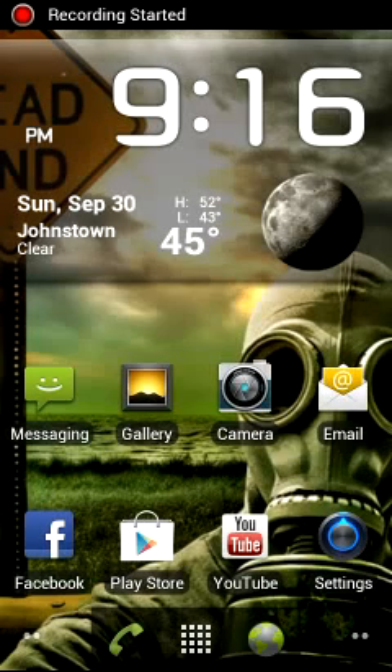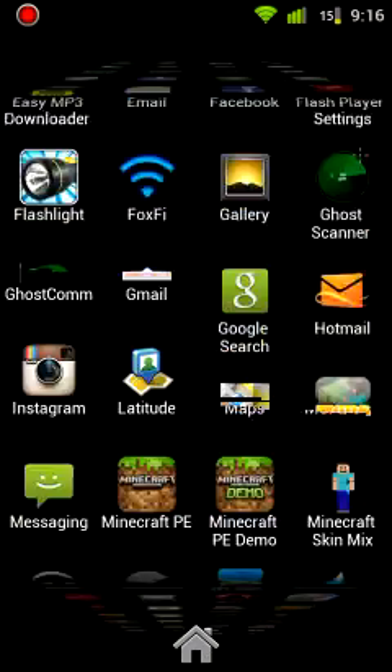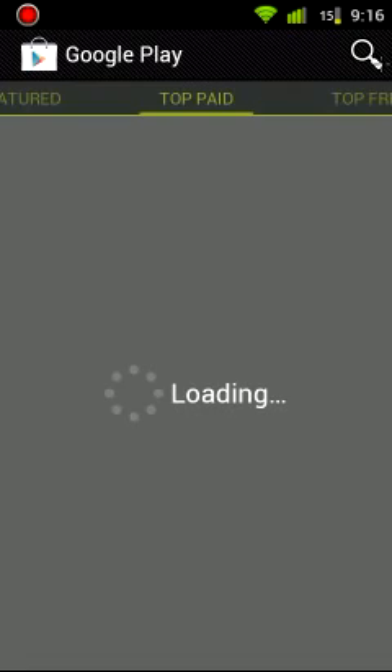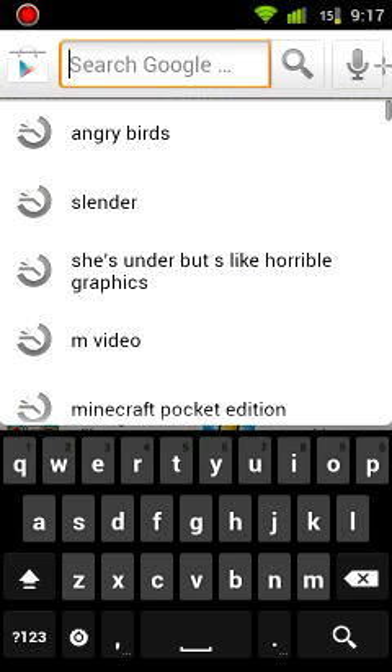Hey guys, welcome back to another tutorial. Today I'm going to show you how to download Minecraft Pocket Edition mods from one app you get on the Google Play Store, and I'll show you the app here. This comes with texture packs also, which is really cool. You actually need two things to install these mods.